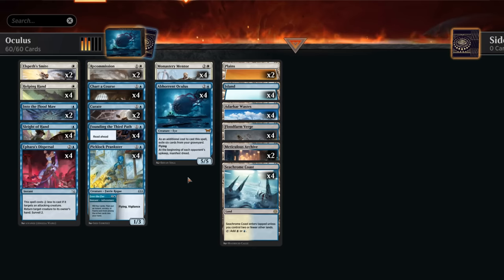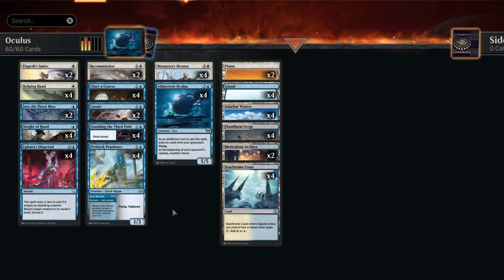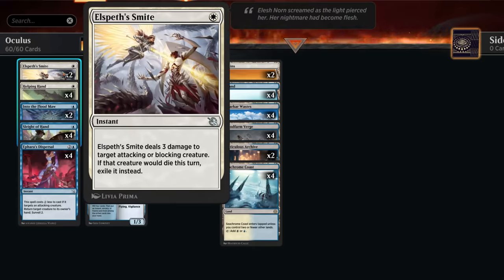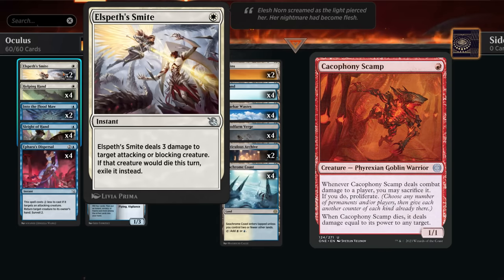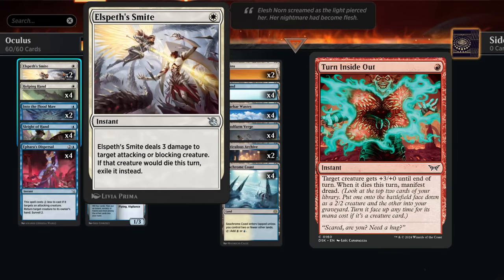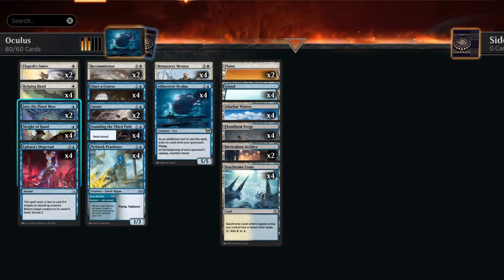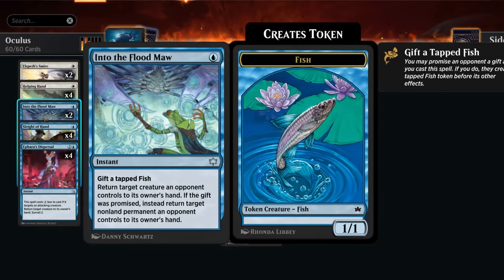That's our primary game plan. Besides Oculus, we can also bring back Monastery Mentor, which is especially powerful if we still have a bunch of mana untapped to start making monk tokens and enabling prowess. Our cheap answers to counteract the red aggro decks include lots of one-mana instants. Elspeth's Smite can deal three to an attacking or blocking creature and exile it, so that's great against Cacophony Scamp or Hardfire Hero which would otherwise deal damage on the way out, and can also prevent the opponent from manifesting dread with a pump spell or making detective tokens with a Felonious Rage. Bounce spells are also very versatile — Into the Flood Maw can bounce the opponent's ley line if we're willing to gift them a fish.